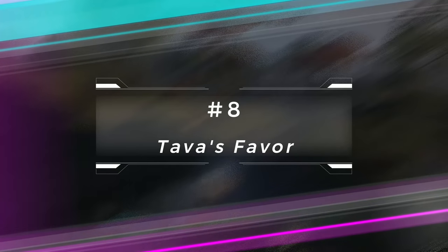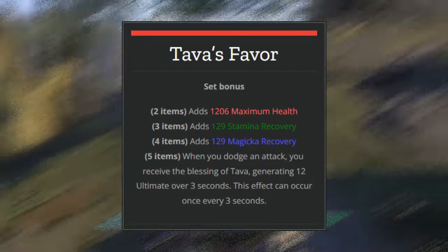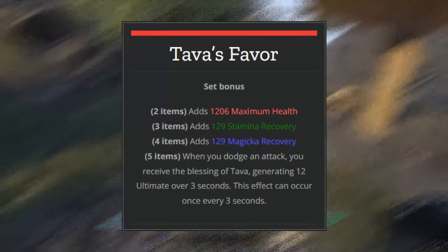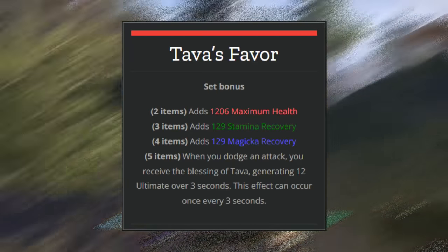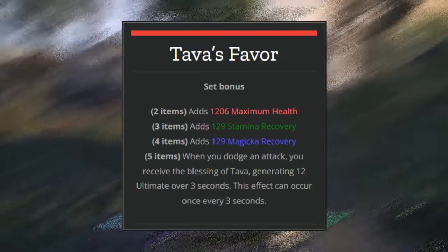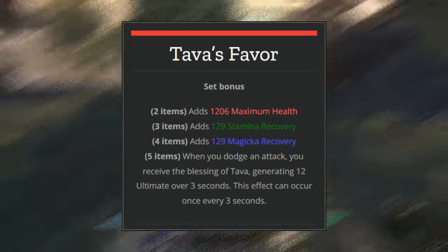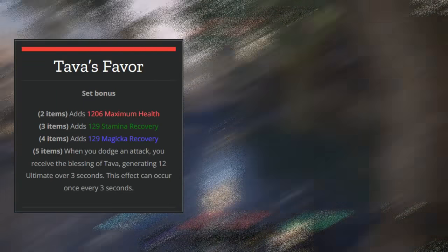The next gear set is Harvest Favor, which is a way of generating ultimate faster. This can be useful on different classes — on a necro tank, generating your ultimate faster is beneficial because you might need to use the Colossus ultimate for group damage. On a dragon knight, you might need to use Magma Shell or do more Warhorns to provide more group damage. On a dragon knight, every time you use your ultimate you get resources back, and when you dodge roll you also avoid damage for a short time window.